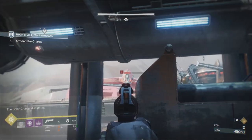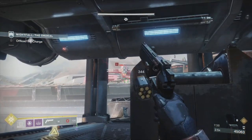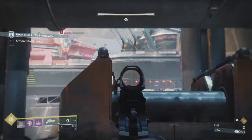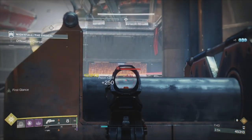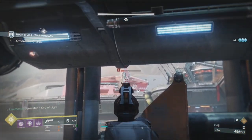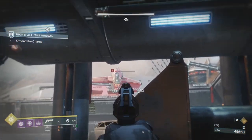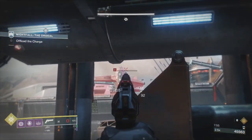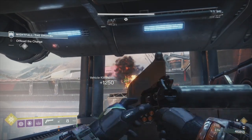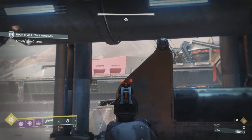I put a couple of rockets in and the hand cannon does good damage against the ship. The reason I'm being a little bit ammo-conservative is because we've got a Barrier champion coming. I'm going to say this: Barrier champions are the worst enemy in the game. The Barrier champions — maybe Minotaur Overloads aren't very nice either — but the Cabal Barrier champions are just an absolute nightmare.